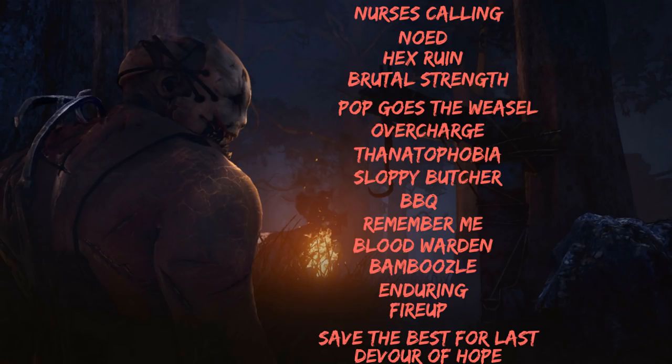Save the Best for Last is a tricky perk because you want to avoid hitting your obsession until you've stacked up tokens. Once you've gotten seven or eight tokens it becomes really powerful. Last but not least, Devour Hope — I nearly forgot this one. Its advantage over Hex Ruin or Hunter's Lullaby is that survivors won't know you're running it until it becomes active.